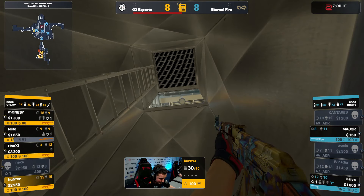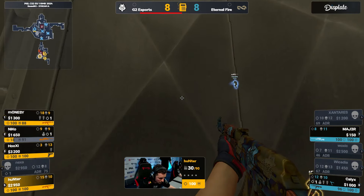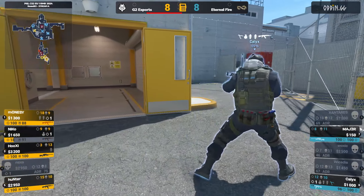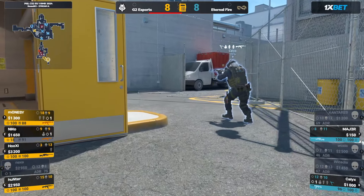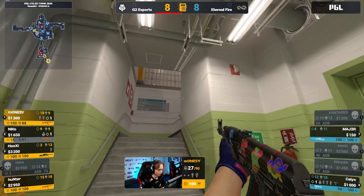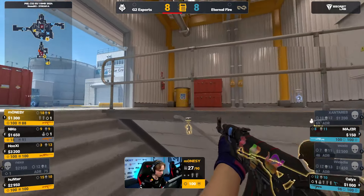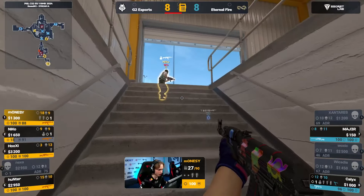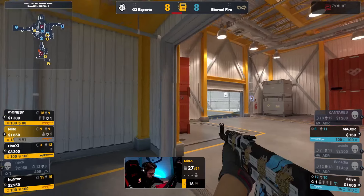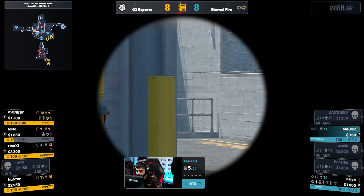Bomb going to be planted. G2 now going to be taking the one-round lead. And the problem for the CT side now is again that economy — that's why I tried to make such a big deal of it a couple of rounds ago. They won that first round and it was four people surviving on the CT side. That's where they should have started to build some money, but quickly it's caught up to them. See how much they want to hunt here at the late stage — it's kind of hard to find people on Nuke at the wrong time.